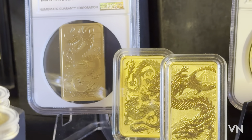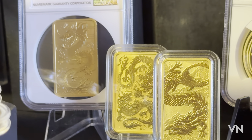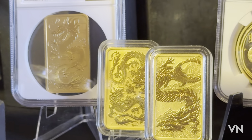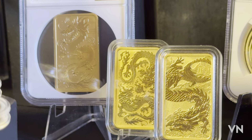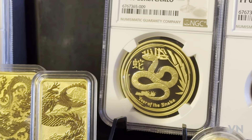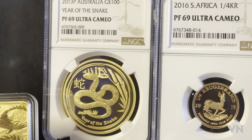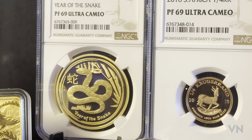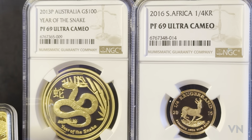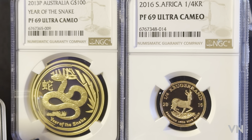Another set I'm collecting, like I have in the silvers, is the gold dragon bars from Australia - 2018, 2020, and 2023 - and I've got to fill a few gaps and get the 2024. I also have a couple of slab coins here: a Year of the Snake 2013, one ounce, and a little proof graded PF69 Ultra Cameo.